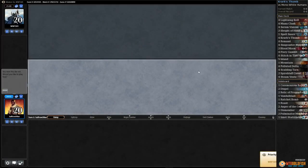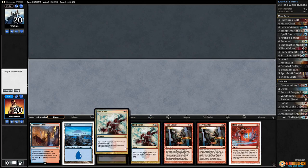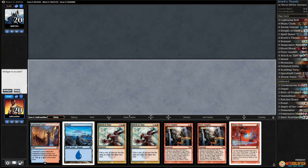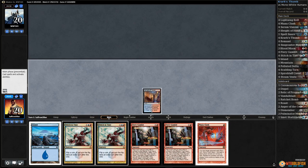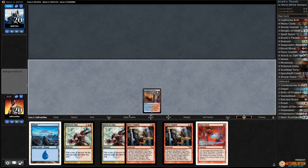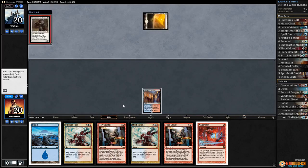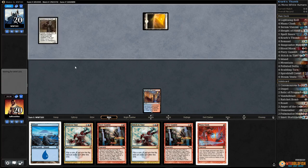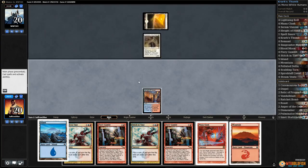All right, Against the Odds time — heading to Modern to flip some coins with Krark's Thumb deck. We have all of our coin flip stuff but no Krark's Thumb yet. We don't really want to just fire these off desperately, but if we draw a Krark's Thumb this hand is going to be insane. Opponent has Planes and a Champion of the Parish. If we get desperate we'll fire stuff off. I'll play an island and pass the turn.